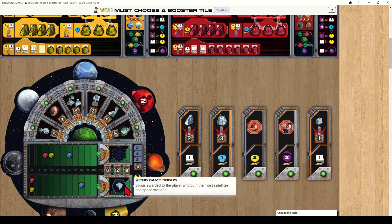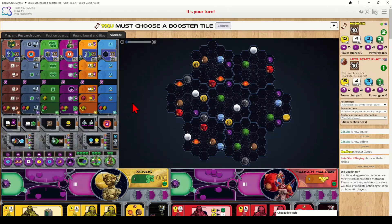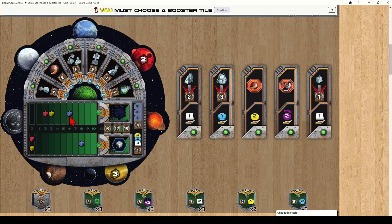You also have end-of-game objectives tracked along the bottom of the board — two per game, randomly picked. Players are rewarded points based on whether they finished first, second, or third in the ranking for each objective. One scoring criterion rewards the player who colonizes the most space sector tiles. Space sector tiles are the individual sector grids on the board. In a two-player game, a neutral player occupies one spot, so finishing behind that target puts you in the lower bracket.